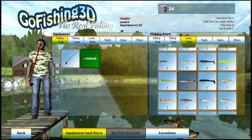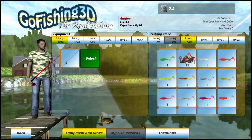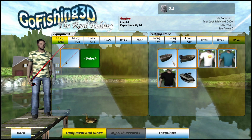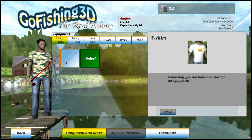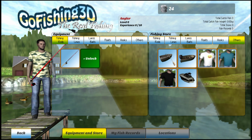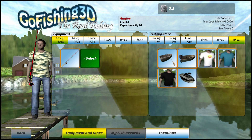Seems to be a lot of lures and baits. I'll scroll up the directional pad. I'm supposed to get a coin bonus — a daily coin bonus. A black t-shirt is 25 points.